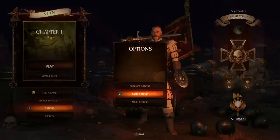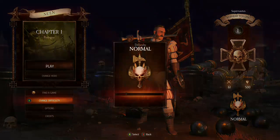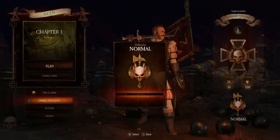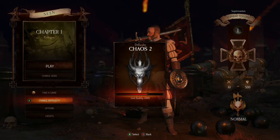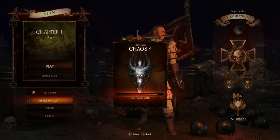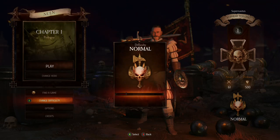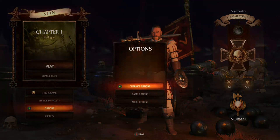Let's have a look at the options. Difficulty-wise we've got easy, normal, hard, very hard, chaos, chaos 2, 3, 4, and 5. The loot quality will improve on every difficulty level, but I don't think I'll do very well at Chaos 5, so let's just go with normal — I feel like that's acceptable.